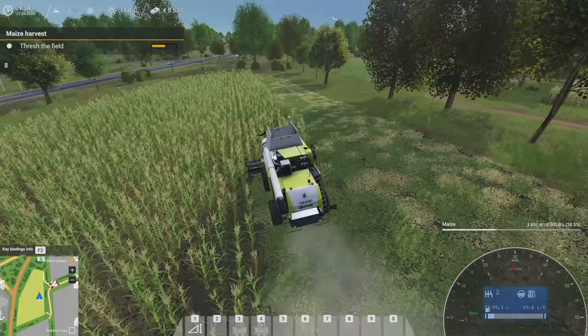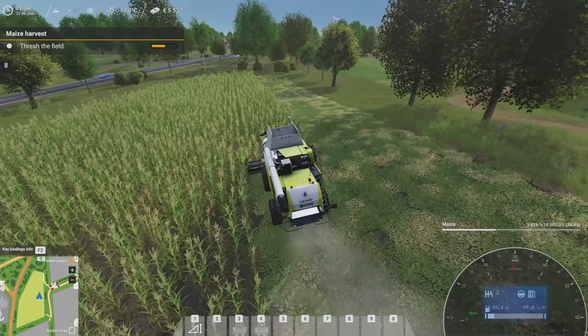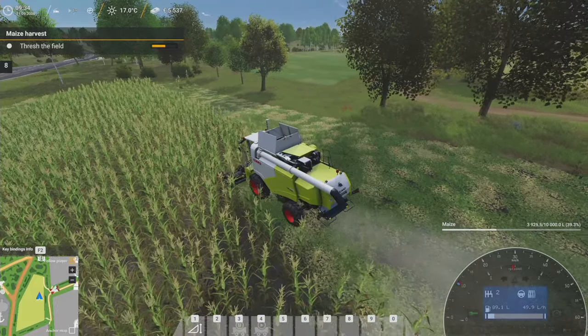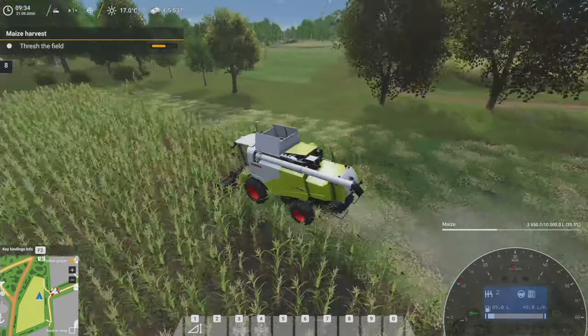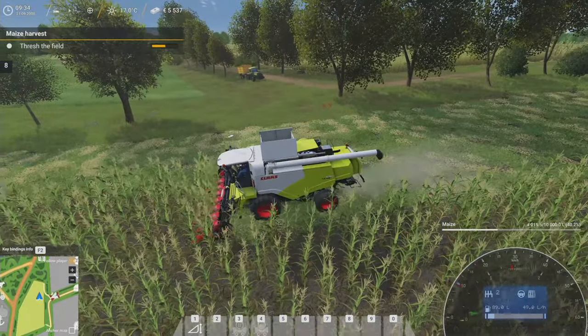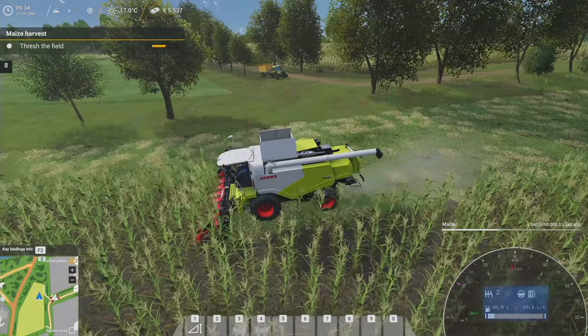Howdy folks, Kerbo here. I'm playing Cattle and Crops version 1.0 — it just released yesterday as of this recording. I'm running through one of the scenarios required to unlock stuff in career mode, and we're harvesting corn. It's brought an AI tractor over here to offload.